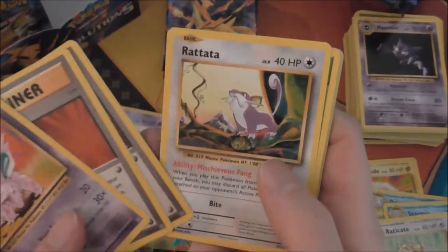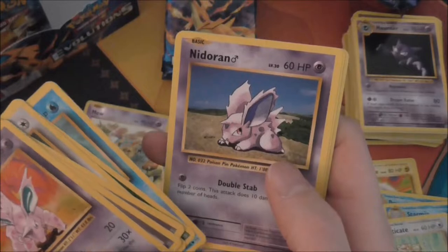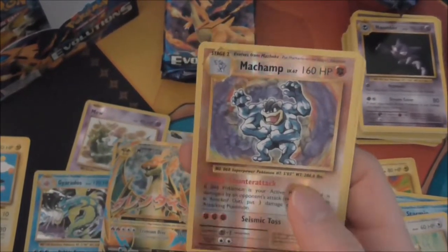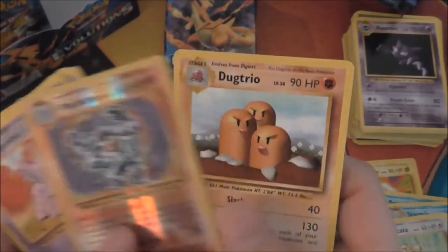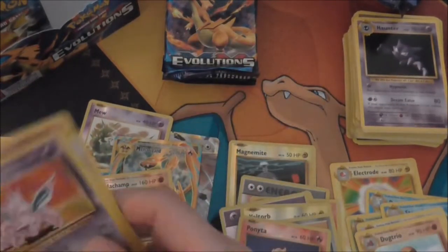Nidorino, Super Potion, Brock's Grit, Rattata, Leaf Energy, Poliwag, Nidoran, Onyx, Machamp — reverse holo — so that is a Reverse Holo Machamp. I believe Machamp is a holo in this set, and Dugtrio too. I think that's a holo if I'm correct.